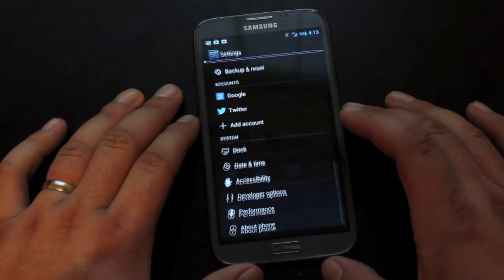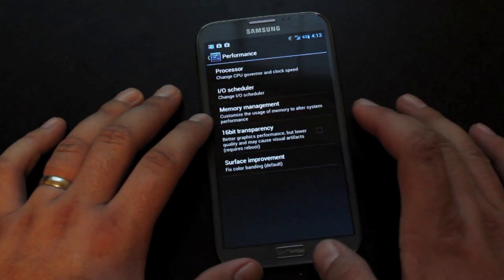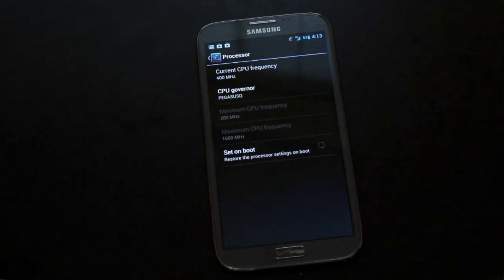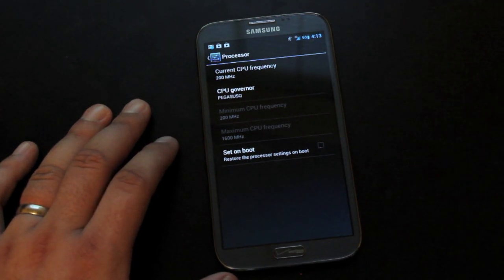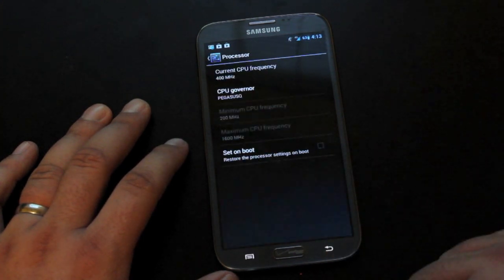If we head into settings, we do have performance options, but they haven't been fully developed yet. We do not have maximum CPU frequency, so we can't overclock here — it's just set at 1.6 gigahertz. We won't be able to do any overclocking yet; that's being worked on as well. We do have some governors, so you can actually change your governors now.